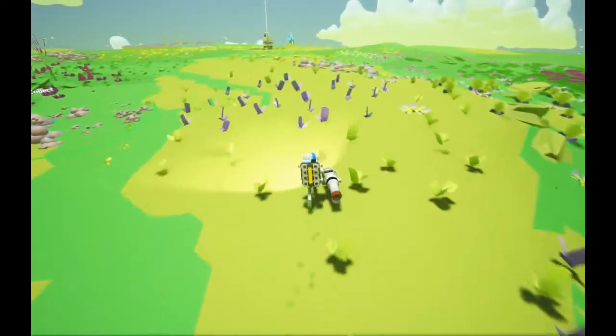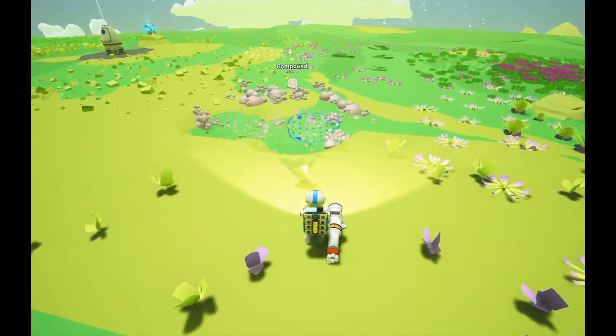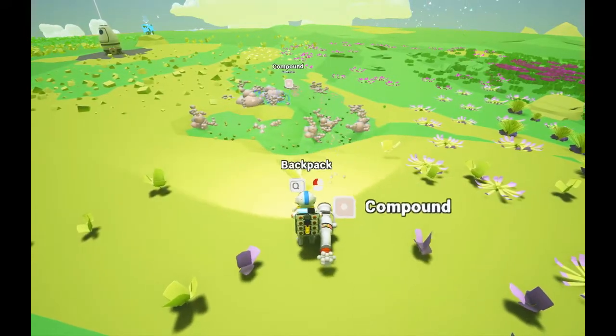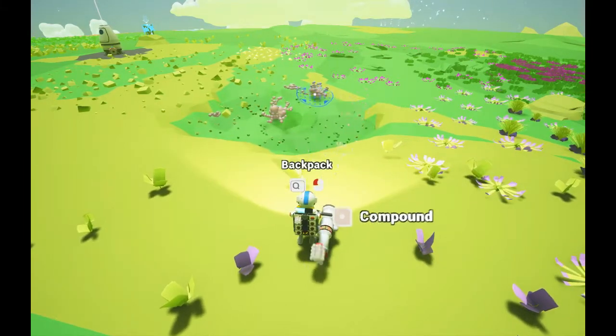You take your gun out and you can mine the compound. The other thing you want to know about compound is it goes deeper underground, so you can mine a little bit deeper.